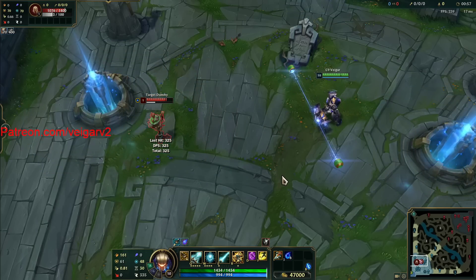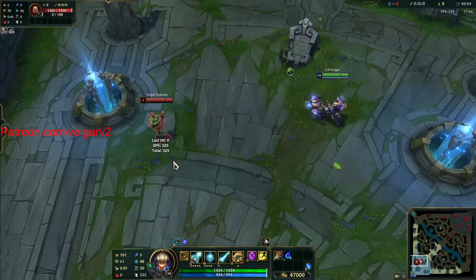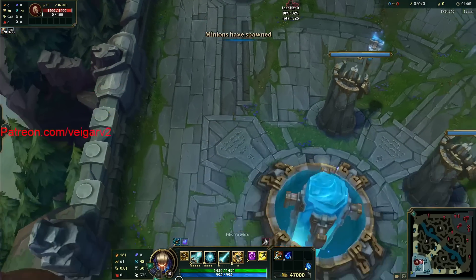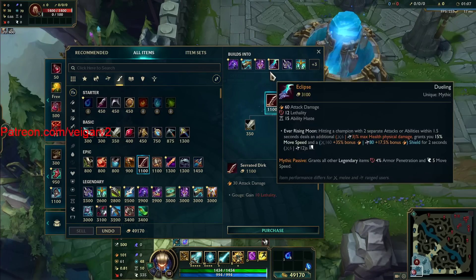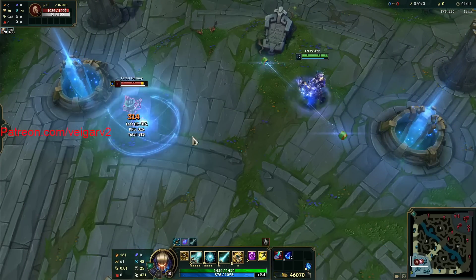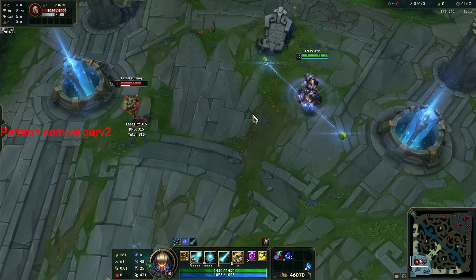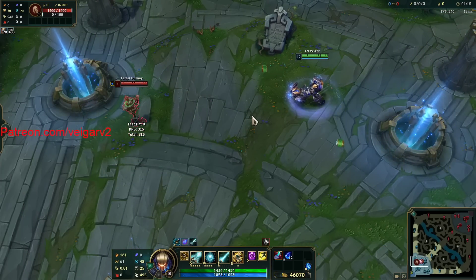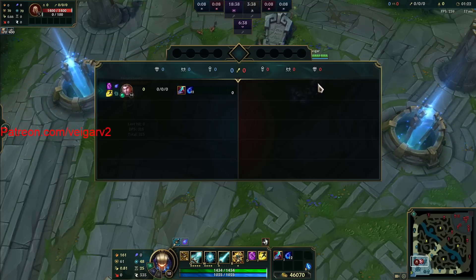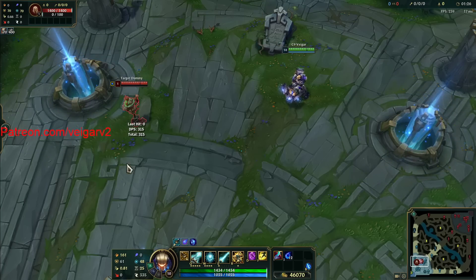So this is just one combo — obviously if I now walk up and do more autos and then RQ, we're going to start seeing a bigger difference. I was at 324 damage. Plus, keep in mind, I get more ability haste. And with Eclipse this is 314 — so that alone is 10 damage difference without accounting for runes. First Strike is going to boost that damage more, and it's without accounting for the fact that I have more ability haste as well.